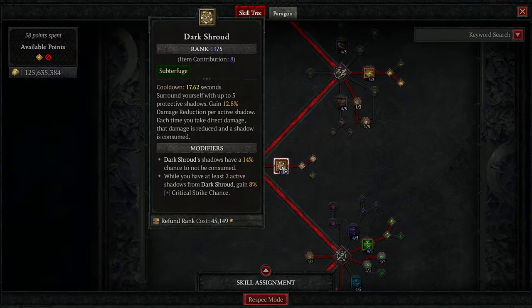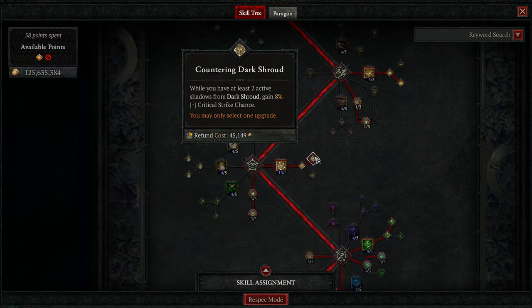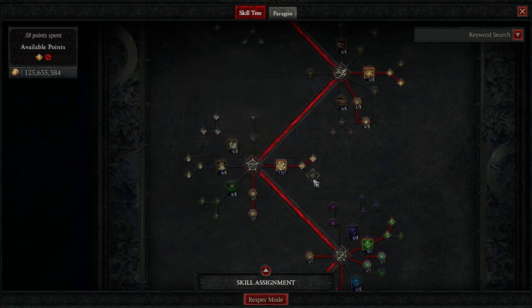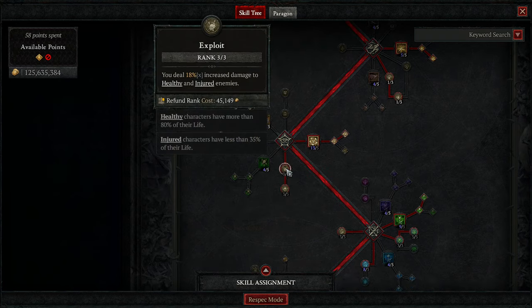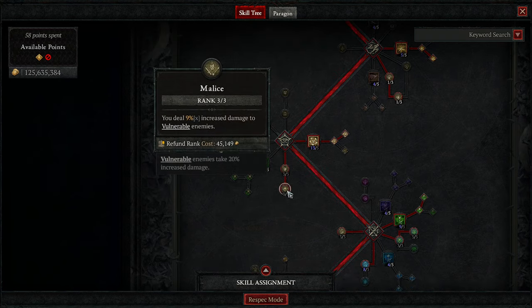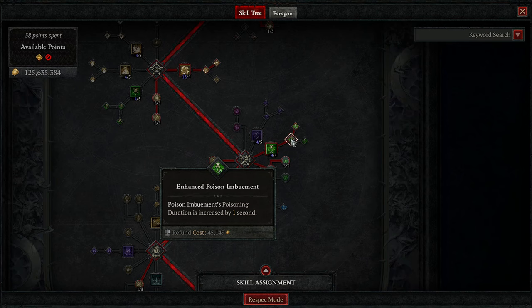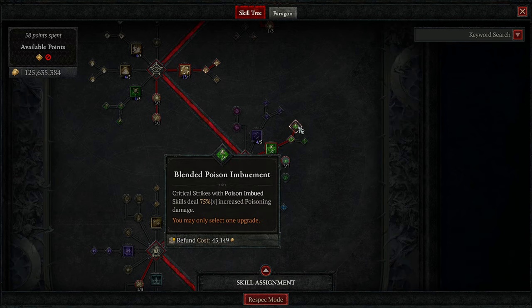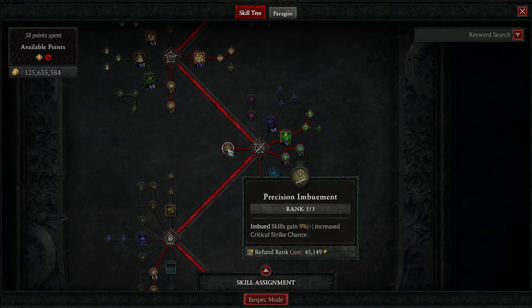Let's hop down to the Defensives. Dark Shroud — as always, we want to have as many stacks as we can. I currently get 12.8% damage reduction per stack. Dark Shroud has a 14% chance not to be consumed, and you get percent crit chance while there are two or more active. You can get Movement Speed if you want. Then we are going to get 3 out of 3 in Exploit for increased damage to healthy and vulnerable enemies. 3 out of 3 in Malice for increased damage to vulnerable enemies — and we're always making them vulnerable. We are maxing out Poison Imbuement into Enhanced Poison Imbuement for increased duration, and Blended Poison Imbuement for increased damage when we crit. Precision Imbuement for more crit on our Imbued skills.